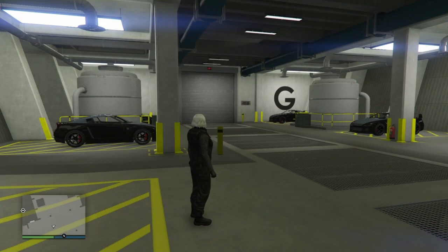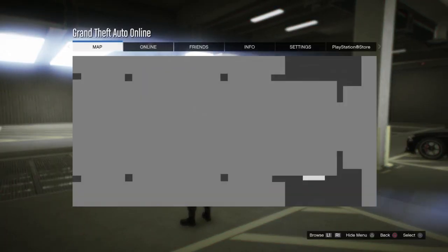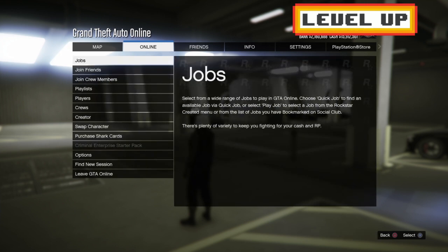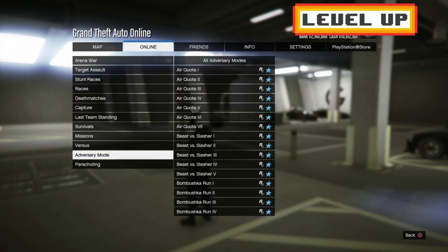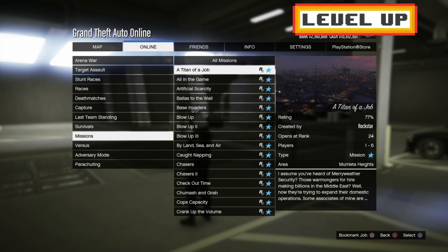From here, grab your friend — you're in an invite-only session. What your friend has to do is go to Jobs, Play Job, Rockstar Created, then Missions. He goes to Titan of a Job, starts it up, but stays on the main menu — he just doesn't actually start the mission.